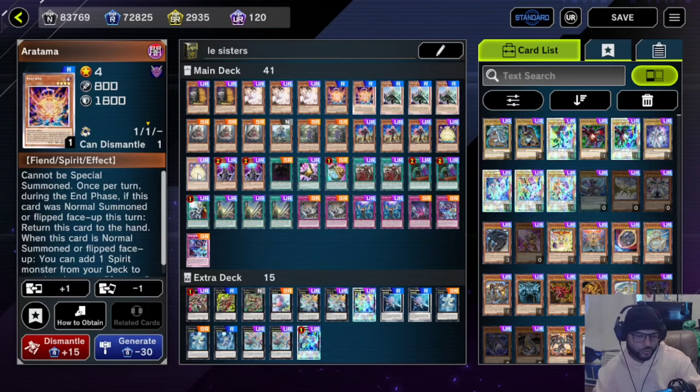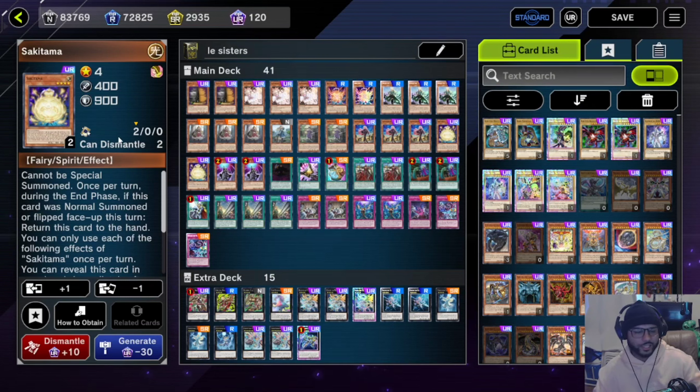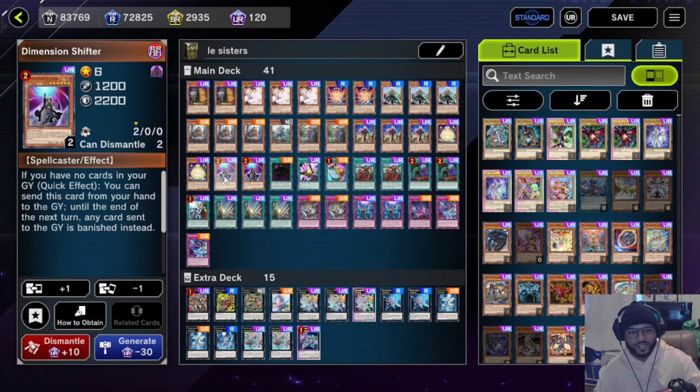We run two Sakitamas — we run it at two because we run Aratama at two also. This thing is amazing because it's a level four that can normal summon itself: you can normal summon and then normal summon Sakitama onto the field by its own effect, giving you two level fours. I actually love this card in this deck.